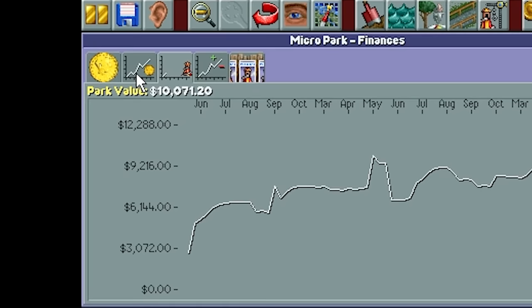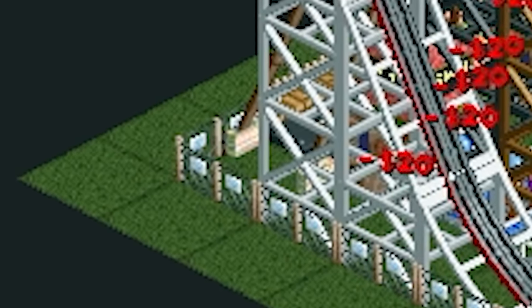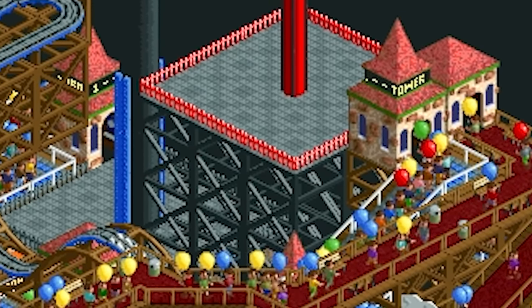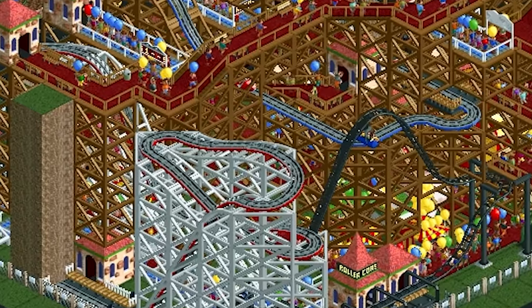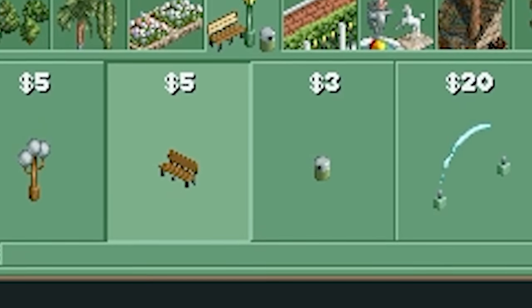With a few more stalls added, at last I passed the $10,000 threshold of park value. But I knew it wasn't over — rides gradually depreciate in their value over time. I ventured a few more ideas, sketching out potential vendors lofted above the raucous Victorian underbelly of the park, leaning in over patrons. But band-aids wouldn't fix the problem — I needed something bigger.